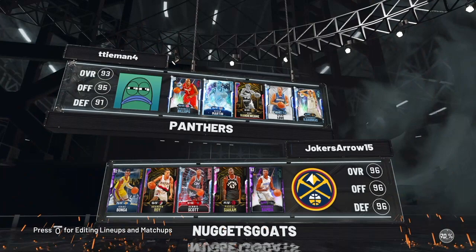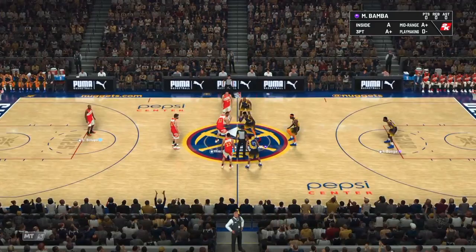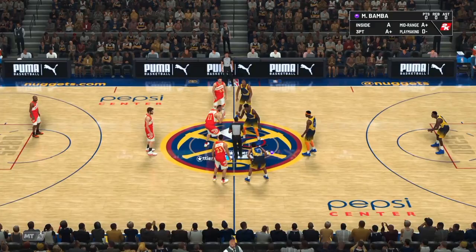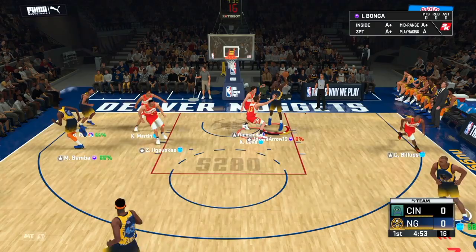We got a decent matchup here going against diamond Chauncey Billups, diamond Kevin Martin, opal Kiki, diamond Kevin Love, and diamond Big Z. We have a lot of mismatches in this game against Big Z and Kevin Love since neither of them has clamps. I'm still going to try and score a decent amount with Dennis Scott.